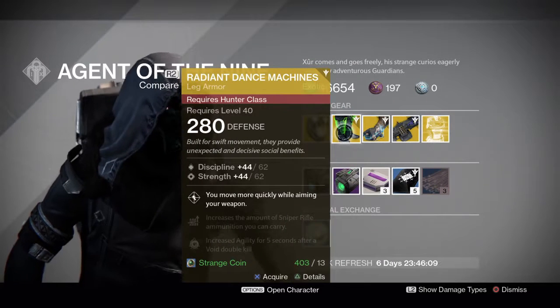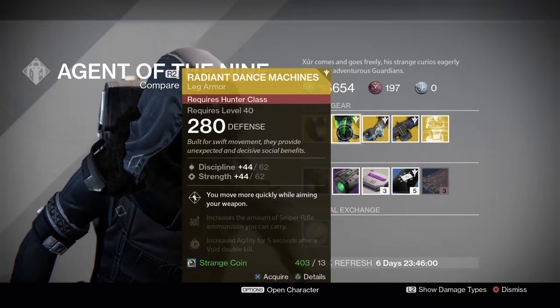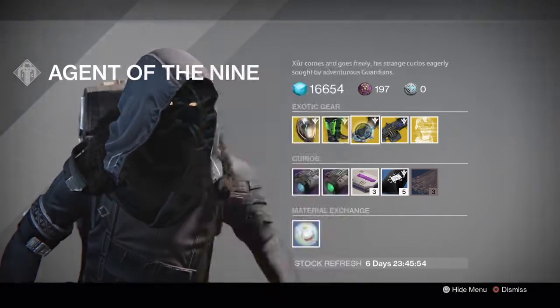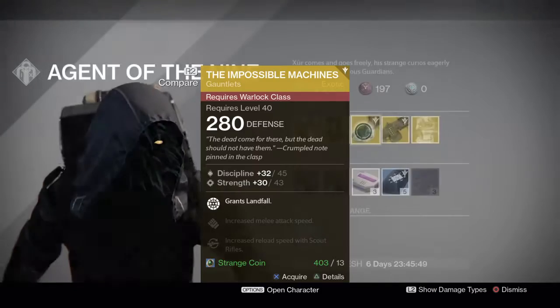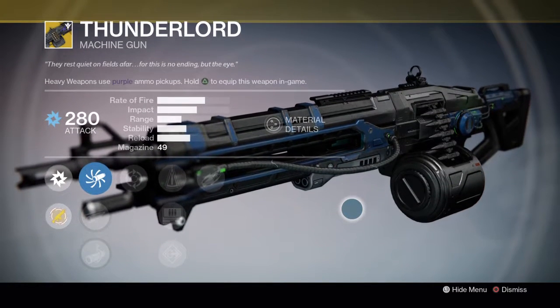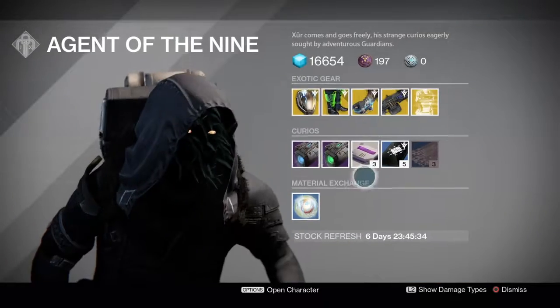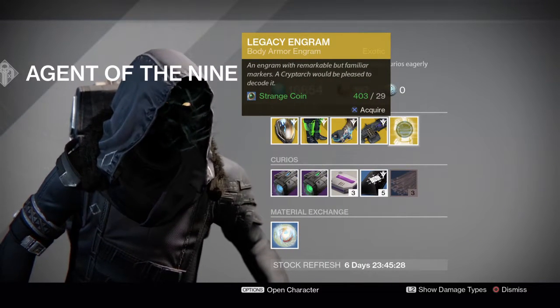And Radiant Dance Machines. Okay, then there was a leg armor for Hunter, Impossible Machines for the Warlock. And we have a Thunderlord — I haven't seen that for a while. It seems to have some green electricity on it now, nice. Shoot that Thunderlord bow.